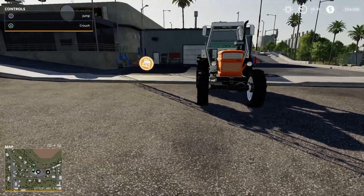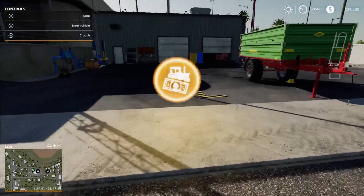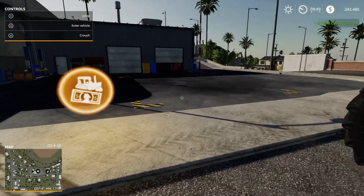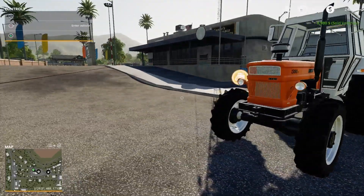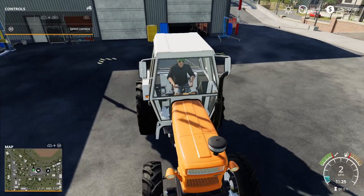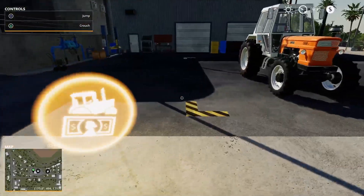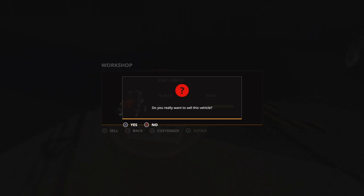The next thing we're going to do is sell the small trailer we start off with, and also sell the Fiat tractor. Now the reason we bring it to the workshop, which is just around the corner from the shop — if you get it into the marked area there, you actually get more money for it than if you just went into the garage and sold it yourself. So we sell that and get $52,983 for it.